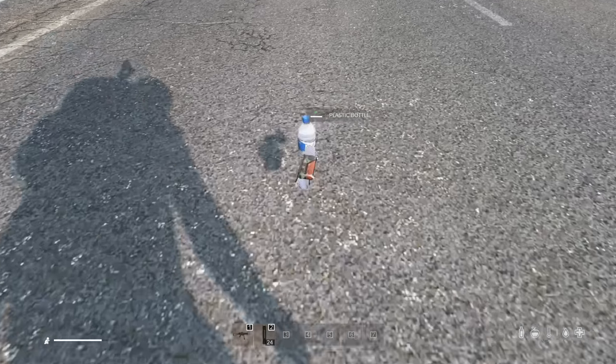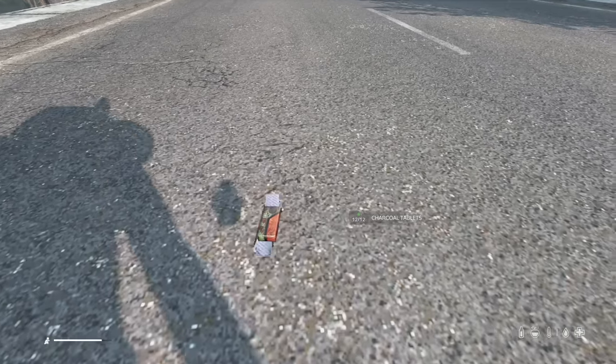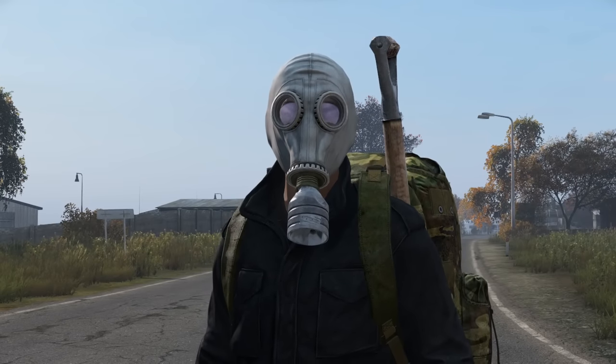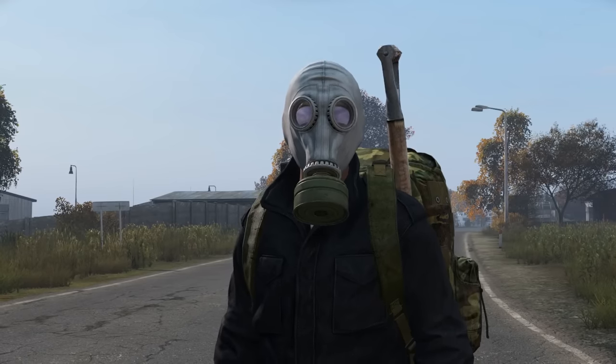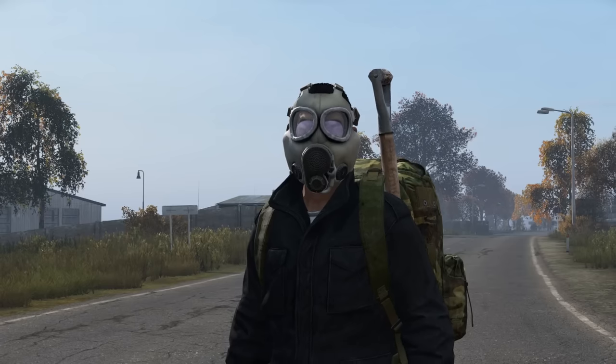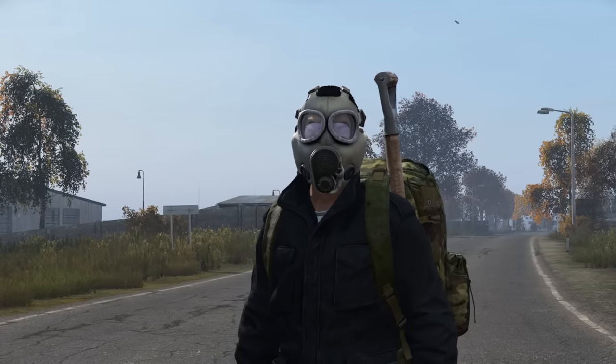You can make an improvised filter out of a plastic bottle, dust mask and charcoal tabs. Charcoal tabs can be used to refill the filter. An improvised filter will last around 5 minutes in a contamination zone, whereas a normal filter will last about 8 minutes. However, the combat gas mask will last an entire 15 minutes. The combat gas mask also has a unique 30% resistance to bleeding ability.